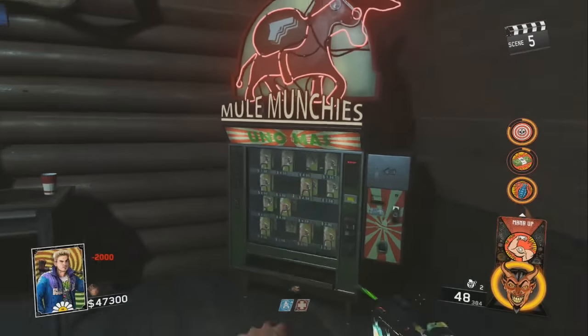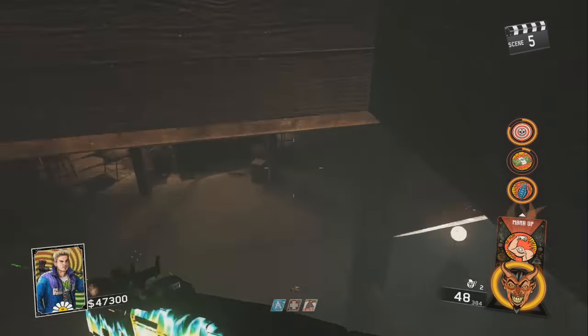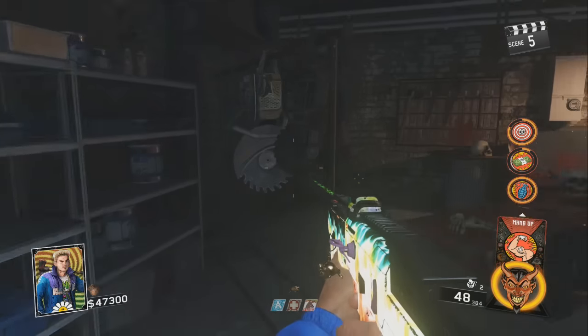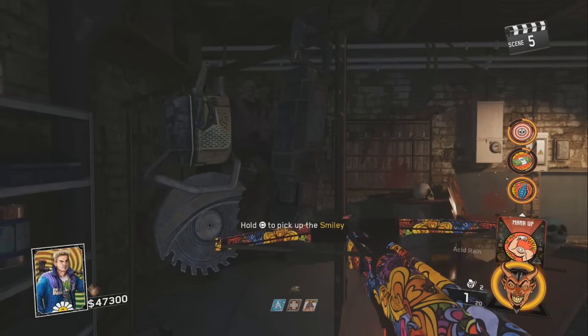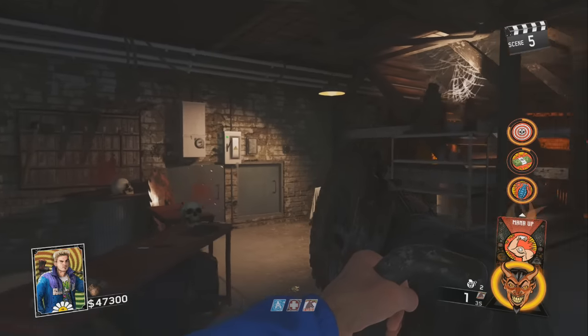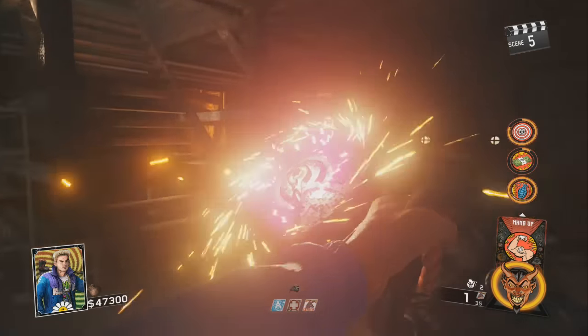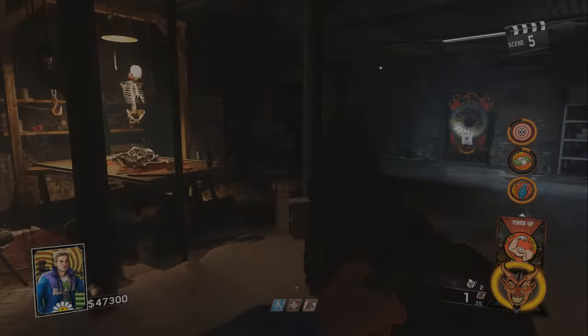After the boss fight, you can now go back to spawn. I'm just buying some meal munchies quickly. You can head down into the power room and next to the zombie game, you can pick up a smiley. I hope you guys enjoyed — if you found this video helpful, please leave a like and subscribe for more.